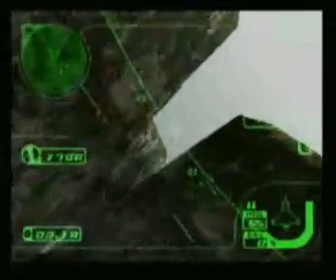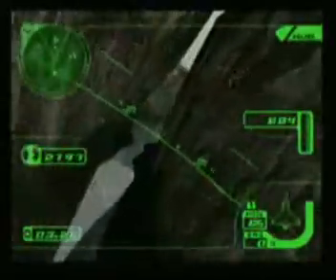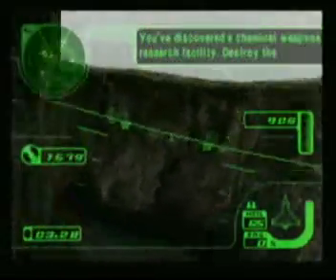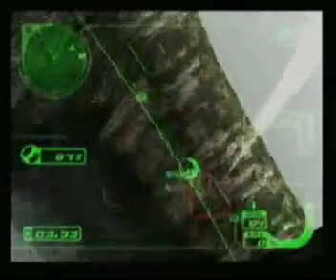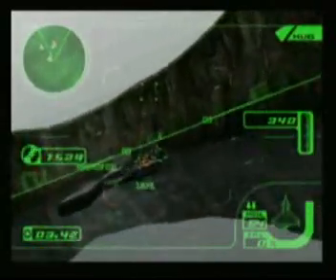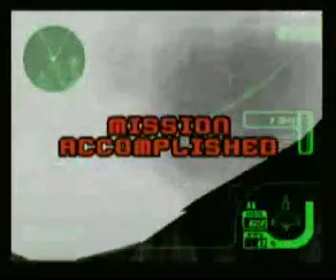This is another spot that's unusually easy to crash at — there's a few of them here. Just be careful. Okay, here we go — here's the facility. It's always in one of these three. I usually don't go this way, so I'm caught off guard a little bit here. Sorry guys. Now you need to take out the base and you're good to go.